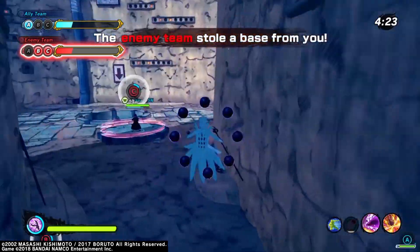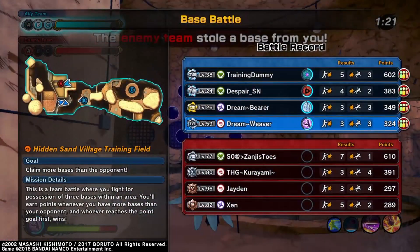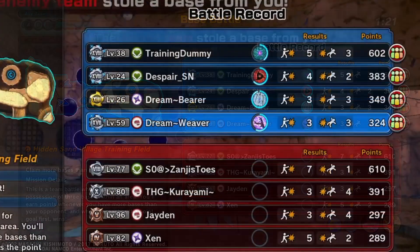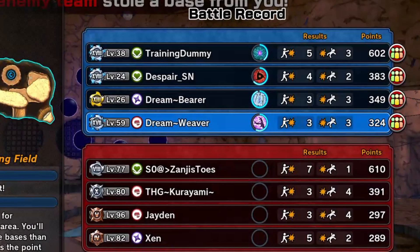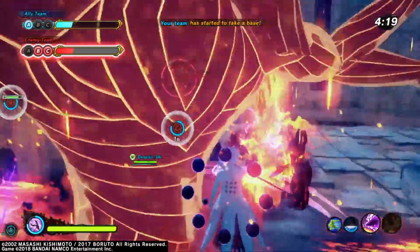Hinata also got a hidden buff because now when you look at the scoreboard during a match, you can see all your teammates' ultimates on that scoreboard. It's so much easier to see than trying to look at their health bars. Also the enemies' alt gauges are there but they're grayed out — but when you use a byakugan, you can see it on that screen and see the enemies' ult and how charged they are. So that's a hidden buff that Hinata also got.